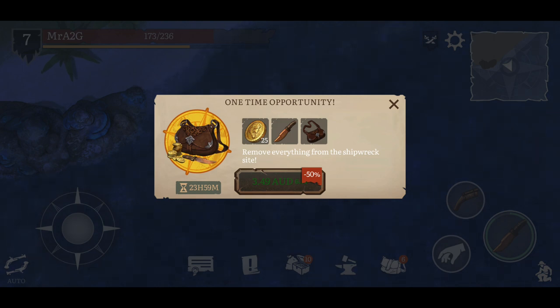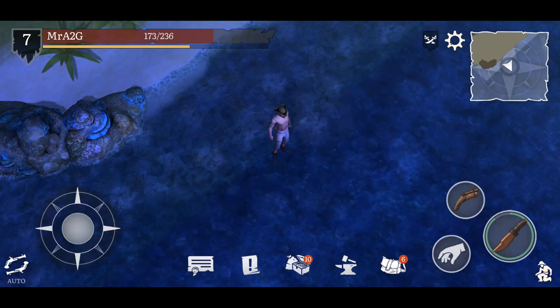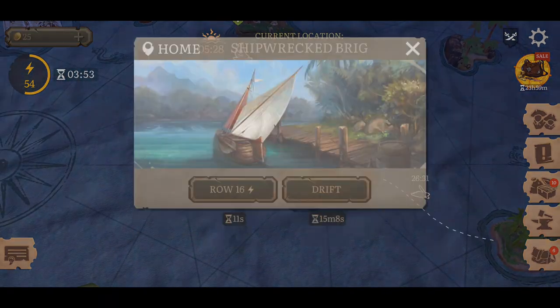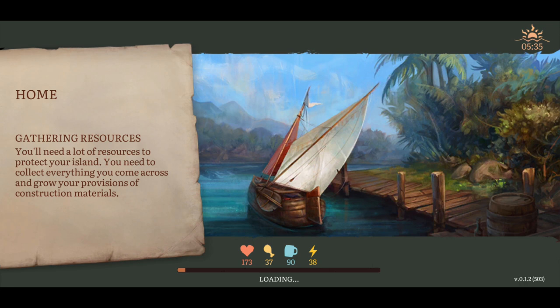A one-time opportunity - remove everything from the shipwreck site! We've got some coinage, another copper knife which does 80 damage - not bad actually - and we've got a leather bag, a bottomless bag made of the best leather that adds 15 to your inventory. I've got 24 hours to decide. Now if you guys have known me for a while, I am all about that free-to-play lifestyle. I do try to play the game as intended without any perks.